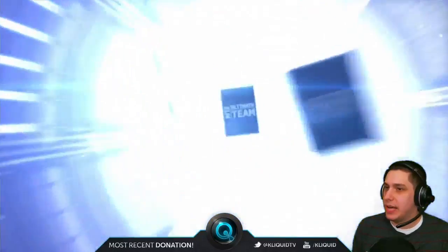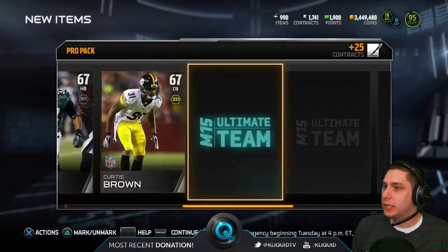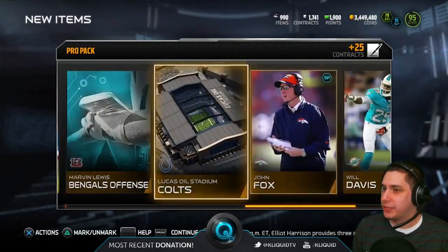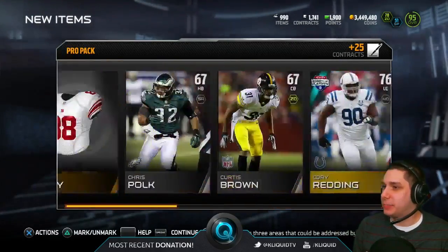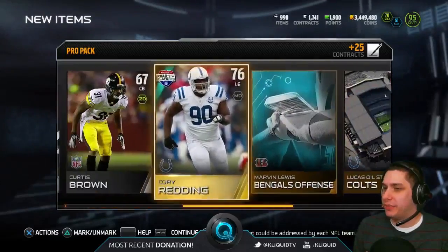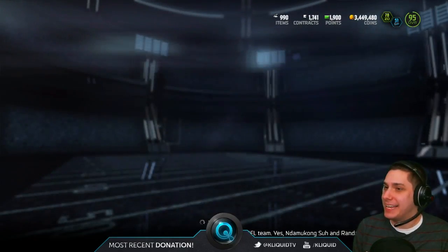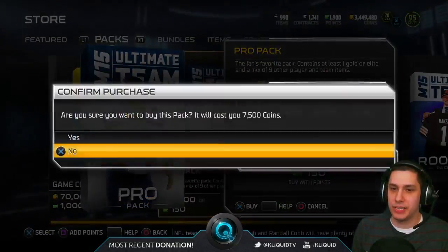We're starting off with Xavier Gooden, Chris Polk, and Corey Redding is our gold. Unfortunately, not really anything out of this first pack. That's first pack trash unless for some reason Corey Redding goes for something — I don't think he does. So that's the first pack down, not really much out of that one.